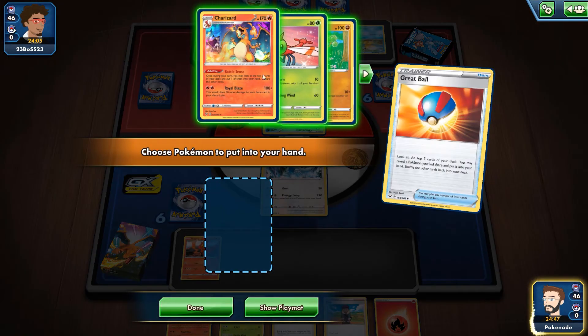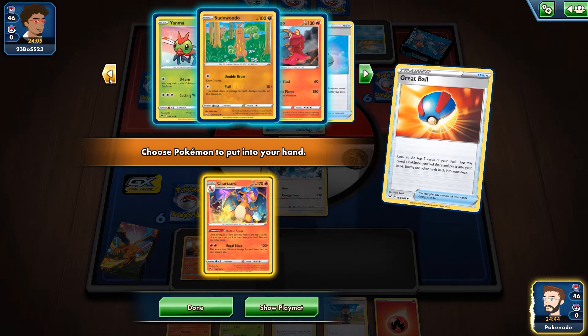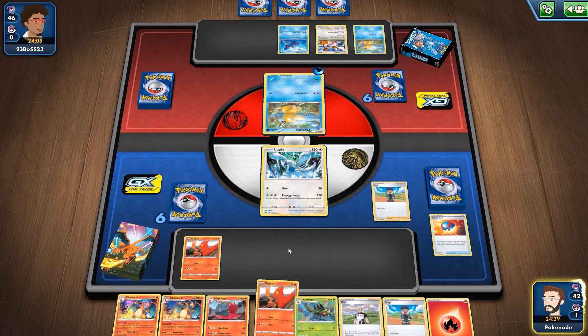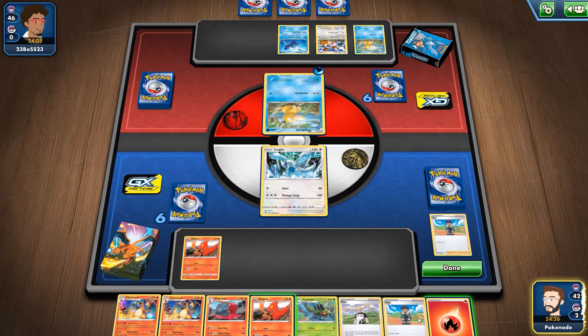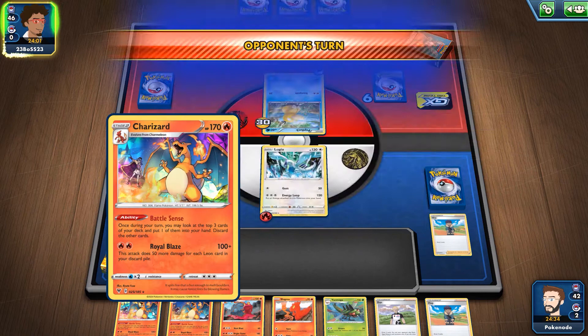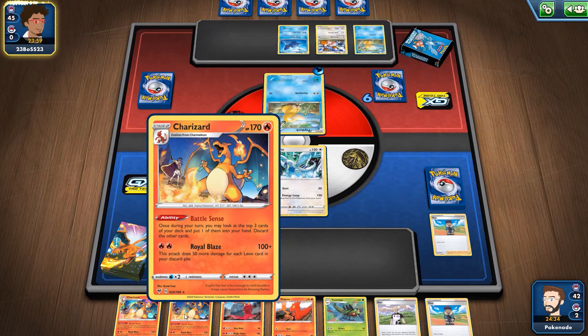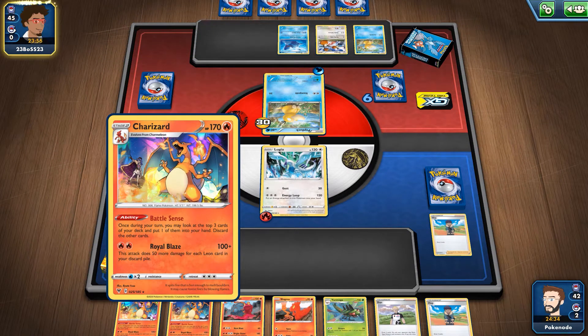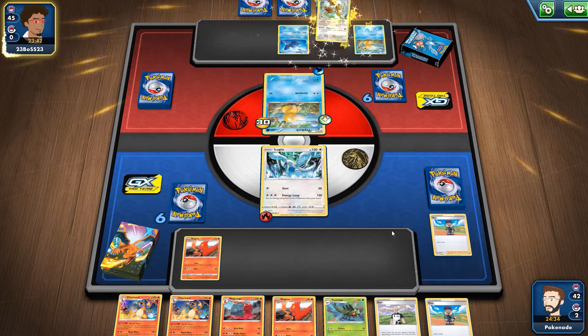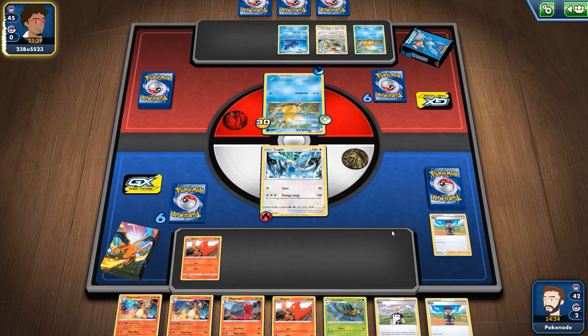We're going to keep the Charizards and Hop. I really need a Charmander. We'll have Lugia hit for 30. We got our two Charizards — look at the holographic effect on the digital version. I really like the holo on the digital version; it just looks so cool watching it animate. I love this trading card game. I also like Magic: The Gathering — do you guys like Magic? Let me know in the comments.